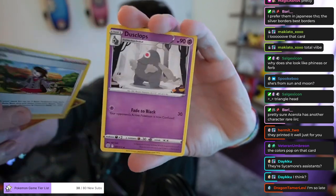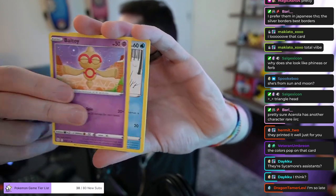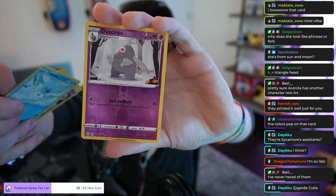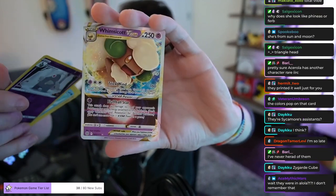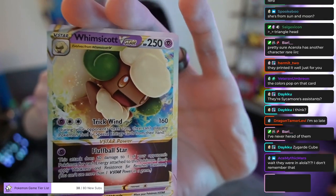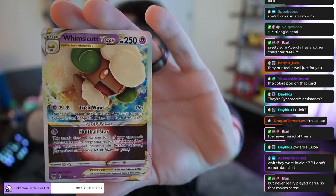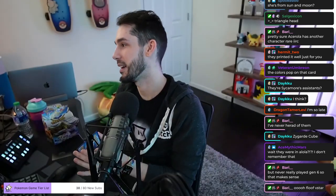Monferno, Gloria, Chubby Dusclops, Balltoy, Snorunt, Nosepass, Dedene, Cubchoo, Reverse Holo Thick Boy — ooh, V-Star Whimsicott! Nice. Look at that. Not bad. They were in Alola? Yeah, they were. This attack does 60 damage to one of your opponent's Pokemon for each energy attached. Don't apply weakness or resistance. It seems good. Only use it once though.